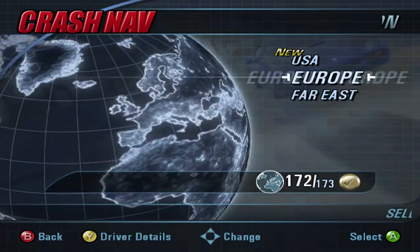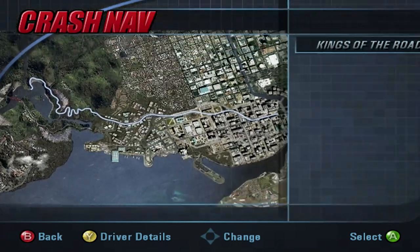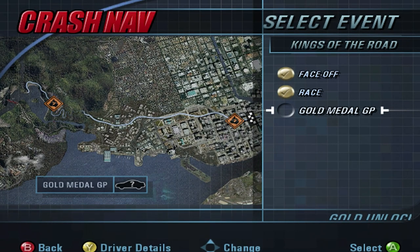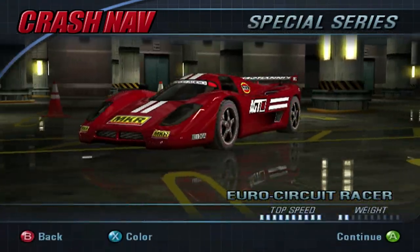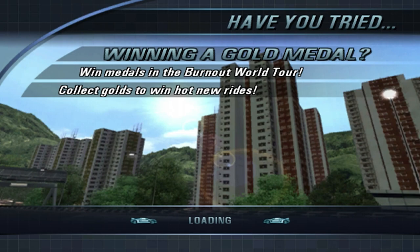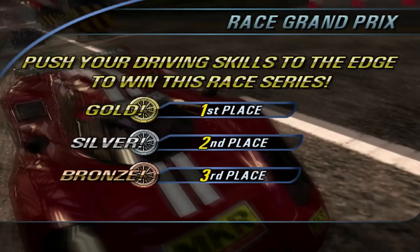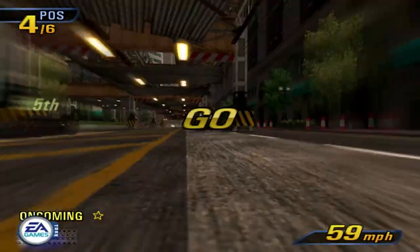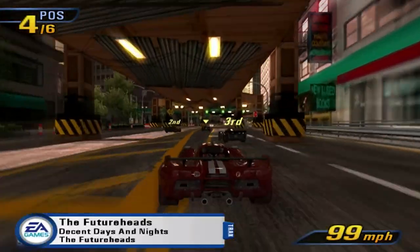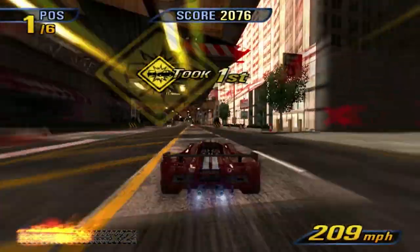So now we have one more event to do today in the USA, and it is this Grand Prix right here — this gold medal Grand Prix. We got this. So we actually have to play as the Euro Circuit Racer, very interesting. We played as the U.S. Circuit Racer last time, so I guess that makes sense. I have not tried winning a gold medal actually. Starting off strong with the signature takedown — let's go.